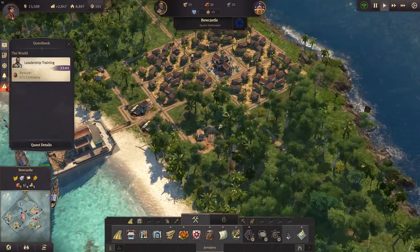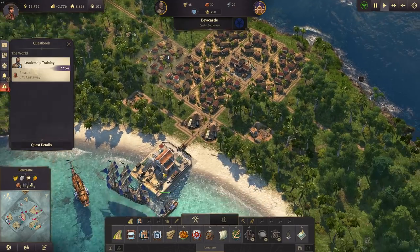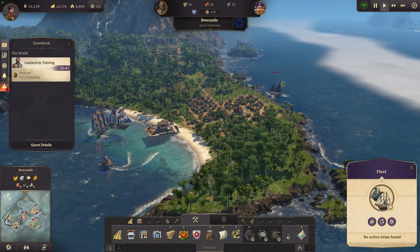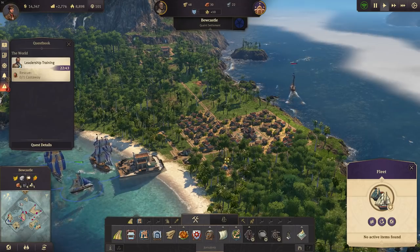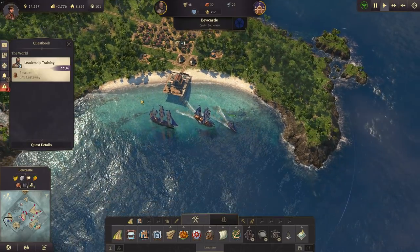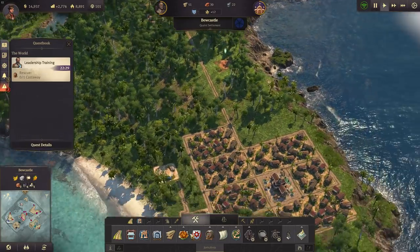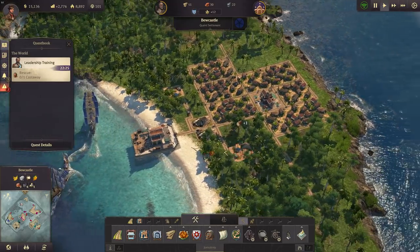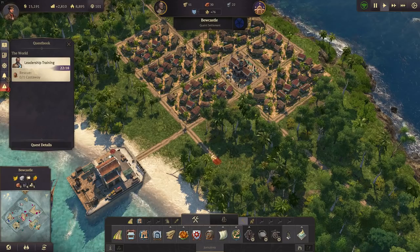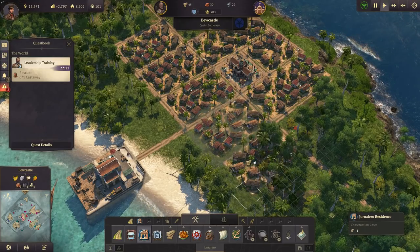So that gives us better wood production here in Bewcastle — that's the first important step. The second is to get a few more houses. Oh, there was some shooting — he's shooting over my town at those pirates over there because of the long range. That's pretty cool; this cannon can attack ships before they arrive. Let's also get some more conaleros here and remove those lumberjack huts we no longer need.